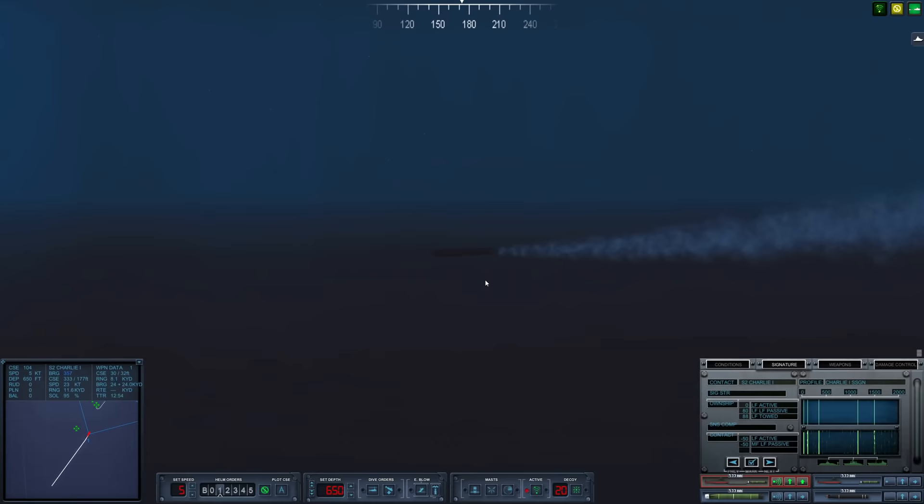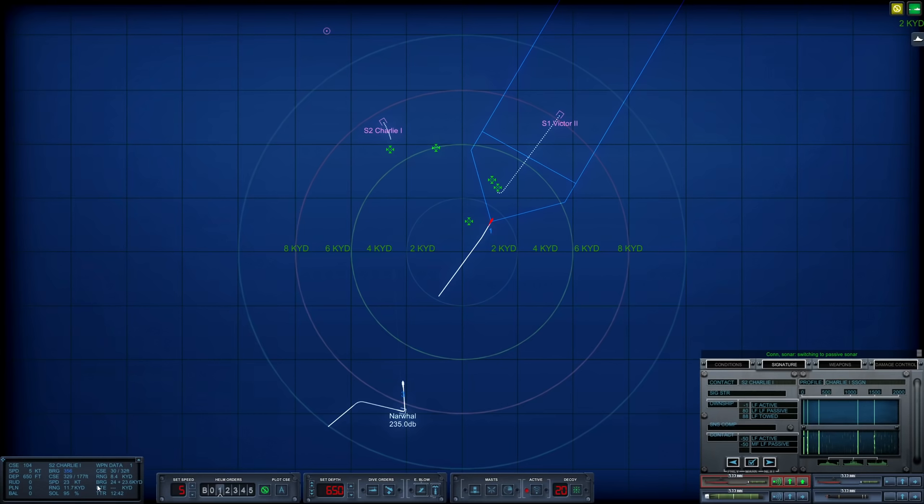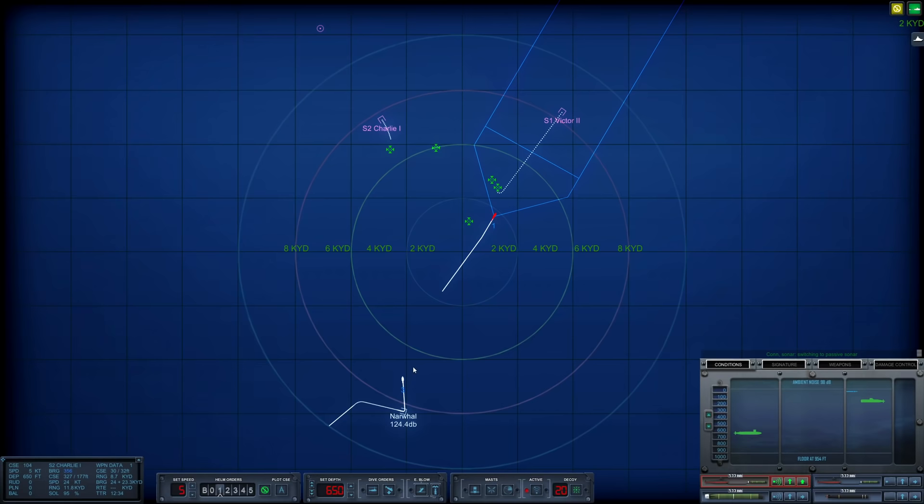This is definitely our mission objective, thank goodness. Let's secure from active and see if we can still maintain contact on these guys — they're moving pretty quickly. The Charlie 1 is moving at 23 knots and she's near the surface as well. I think we're going to be a-okay here.